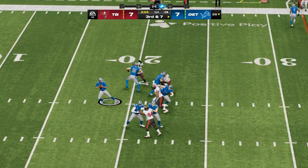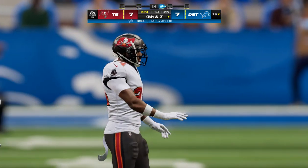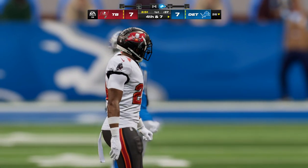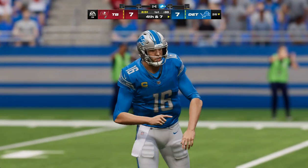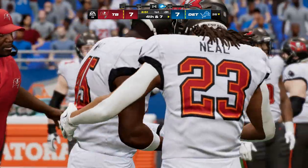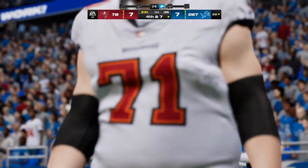Throwing on third — Goff to the sideline and incomplete. And that is how you respond after taking one on the chin to begin this game: give up a first drive touchdown, go back out on defense and completely shut them down to force a three and out.